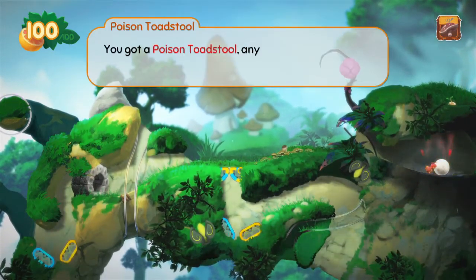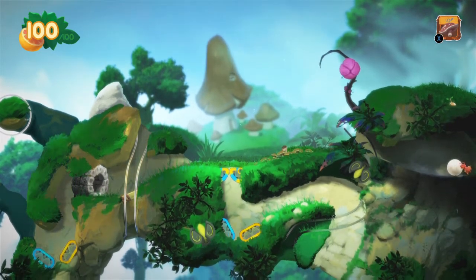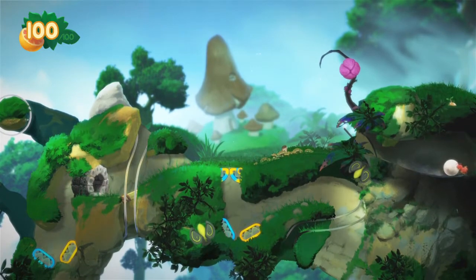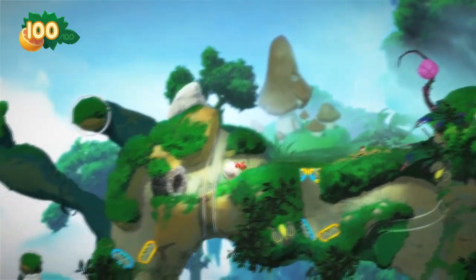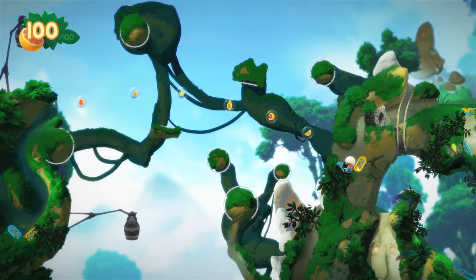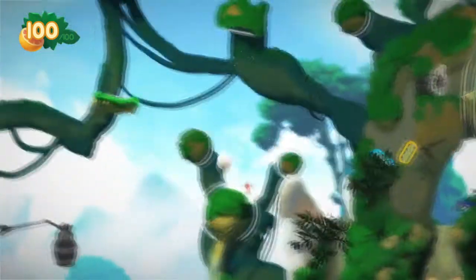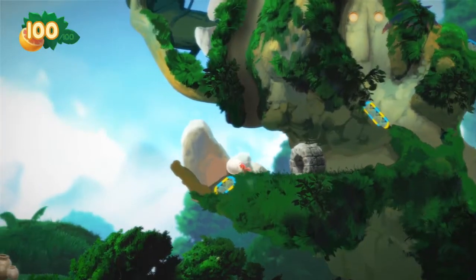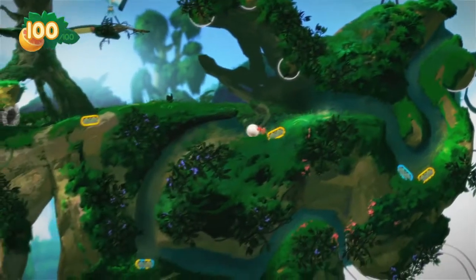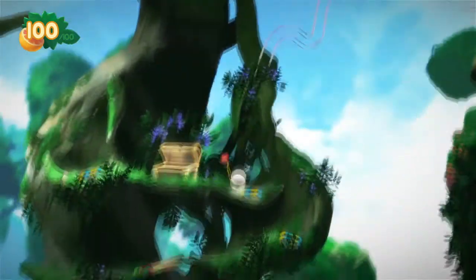You got a poison toadstool — anyone who eats this will be knocked out cold for a long time. Probably important. Now I do see a little bit of a thing over there, right above where I'm standing. I don't know how to get that though. We're going to go for a thing here — off we go, we're going to have a party. Boing, boing, boing, boing. So this is just a roundabout to get back to where we wanted to be. I have no idea who wants that poison mushroom, but maybe we'll find out in the near future.